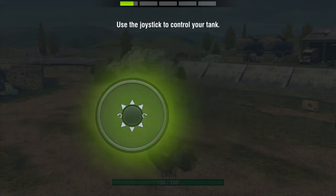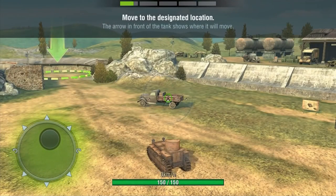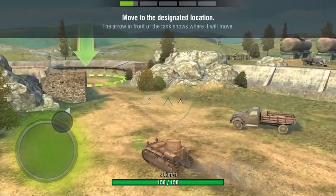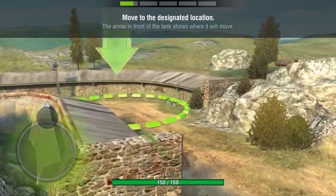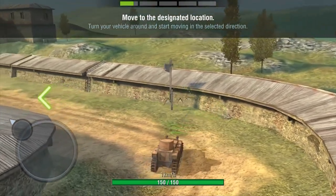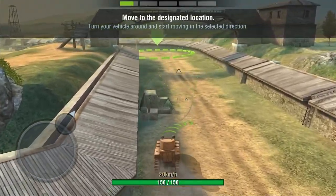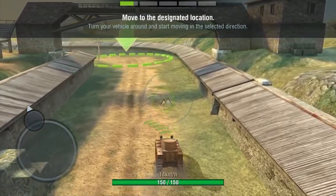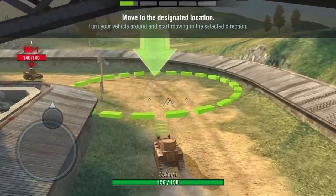It's gonna be so fun to do a let's play series with World of Tanks Blitz. Now it's time to control the tank - I'm moving the joystick on the left side, moving my tank towards the green circle with the big arrow on it. I'm struggling controlling the tank but I guess it'll take about five minutes to get the hang of it.